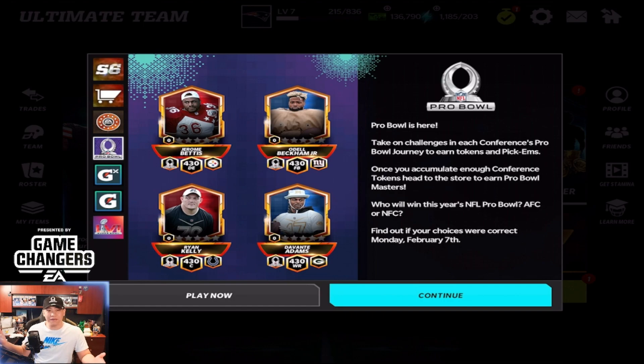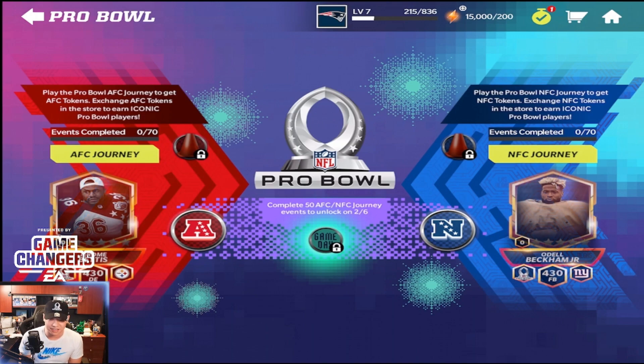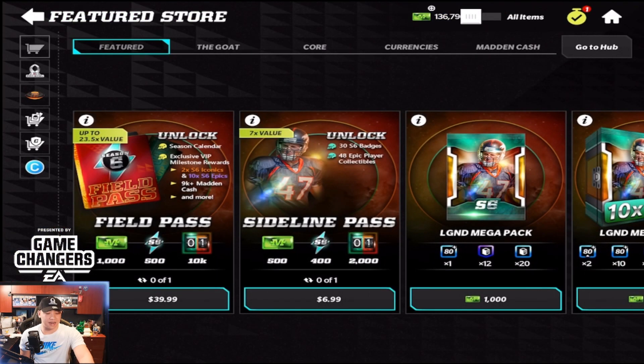Tell me what you guys hit on your pickems in the comment section below. We are on the side account and I want to give a huge thank you and shout out to EA Sports and the Game Changer program — they did use Madden Cash. In today's video we're gonna have a lot of fun because I went ahead and opened up a bunch of bundles. You guys can see I have 15,000 program stamina.